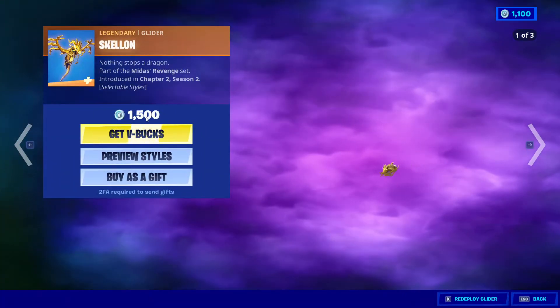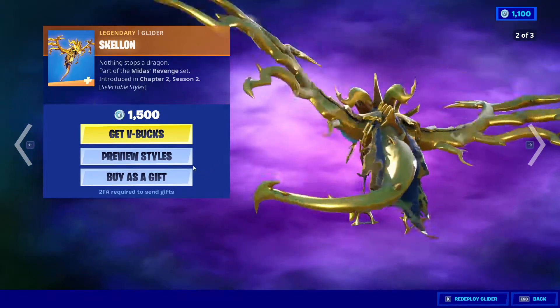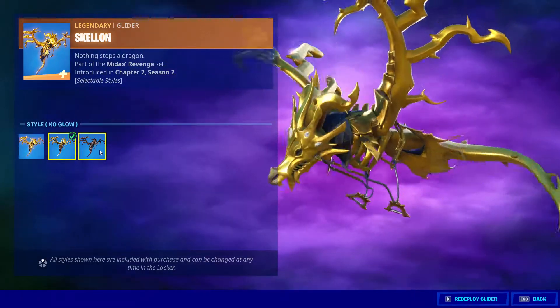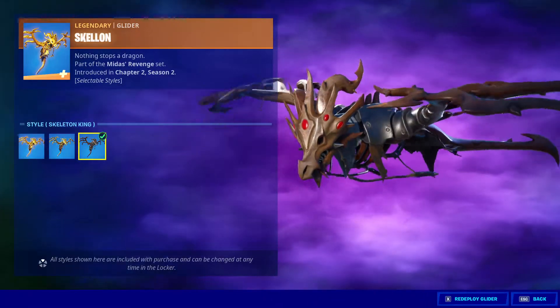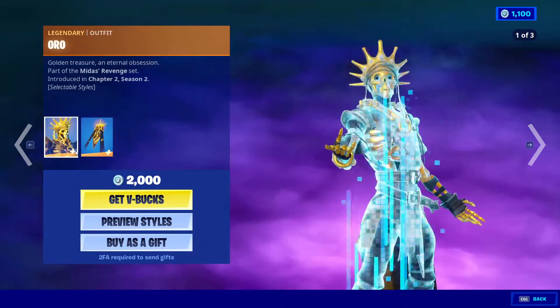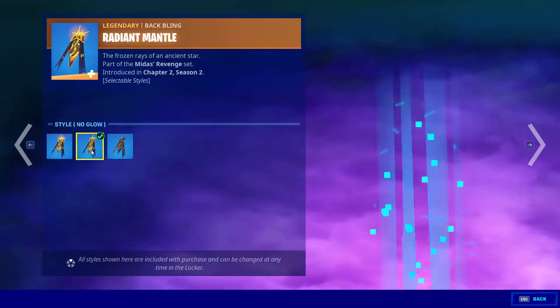The skeleton guy's back is back as well. Skeleton glider for 1005 V-Bucks, three stars — dark gold and complete dark styles. Next we got Aura with Radiant Mantle for 2000 V-Bucks, three styles for the skin and the back bling.